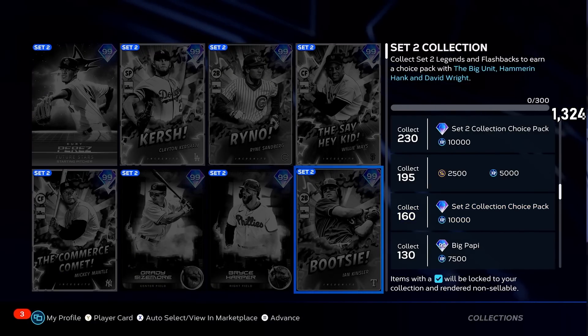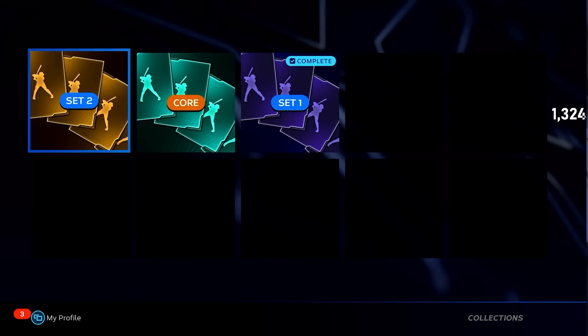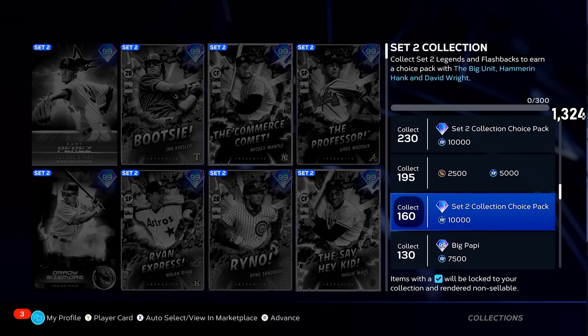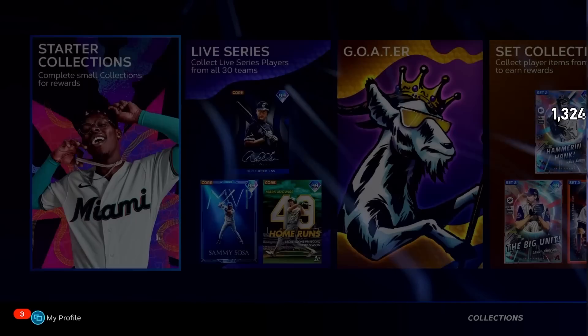The servers are not looking good — they're looking real crazy. You get your first pack at 160 Set 2 collection cards. So we've got some grinding to do.